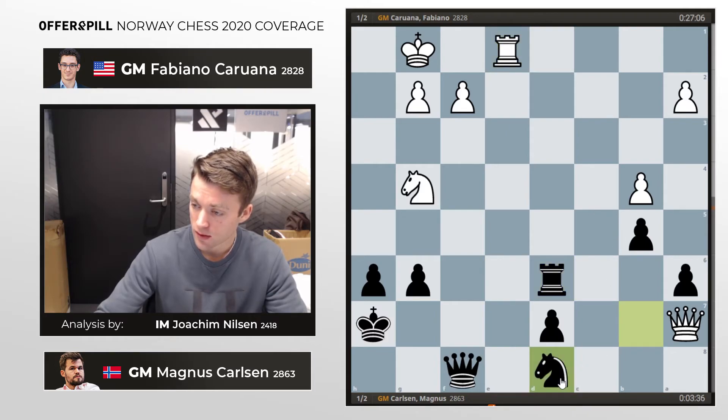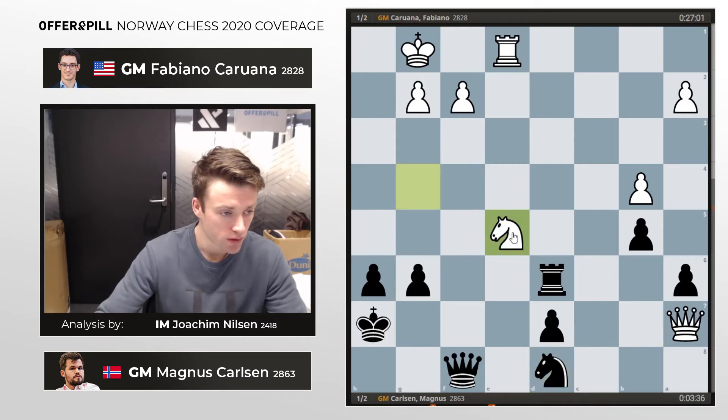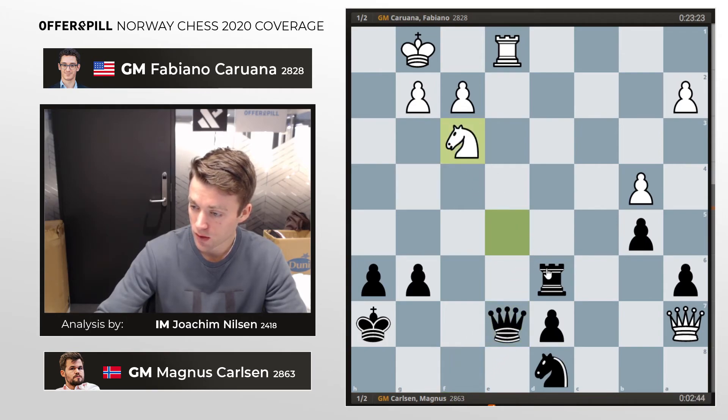Rook e1, knight d8, knight f5 — probably not the best move according to the computer, though it looks super natural and very logical, pressuring d7 and everything. The computer doesn't really approve. Queen e7, knight f3, rook e6, rook d1 — back and forth — and after another repetition, the players agree to a draw.